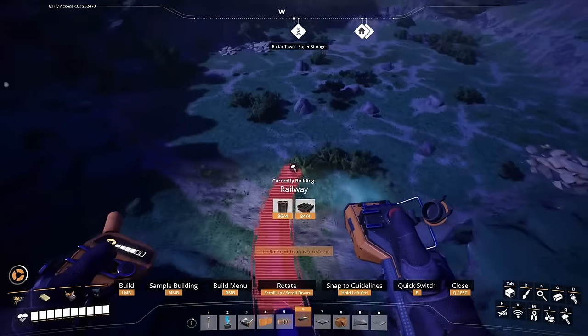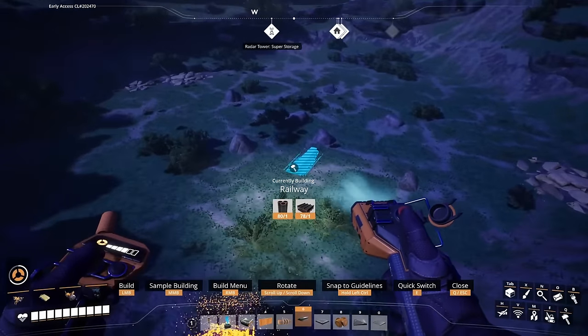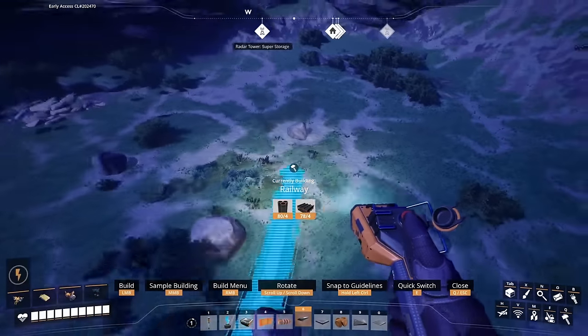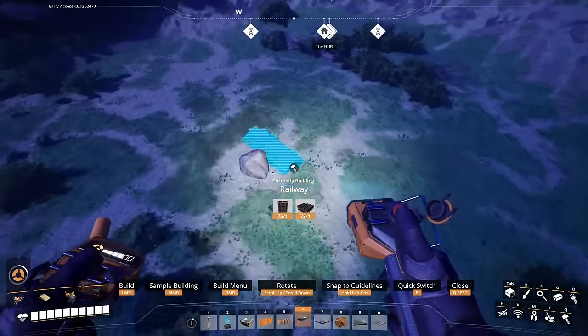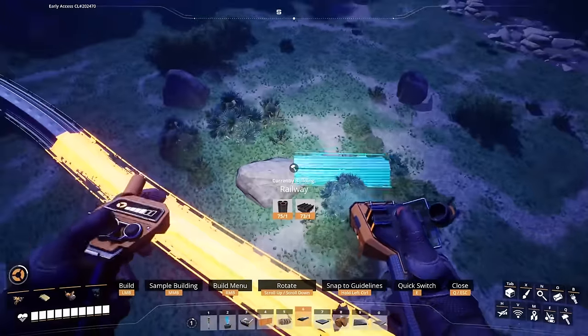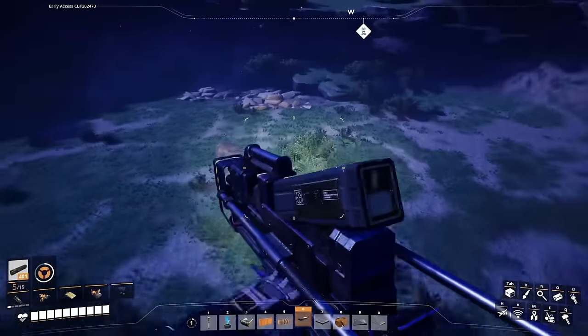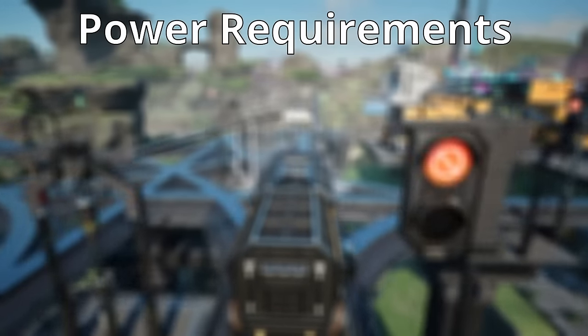Also, rails carry electricity by proximity — meaning if you have a Hover Pack and you're nearby a powered rail, your Hover Pack will be able to draw electricity from it. This is useful for hovering around short distances or when you're expanding your rail network so you can hover above the map and get a bird's eye view of what you're building. This makes it much easier to place down rails and again can be done without dragging power lines across the map.